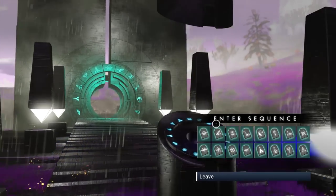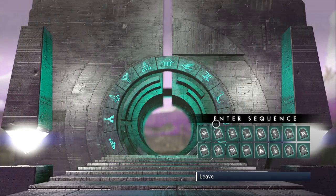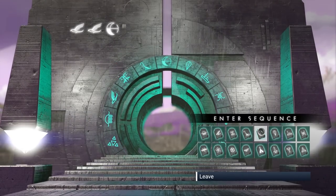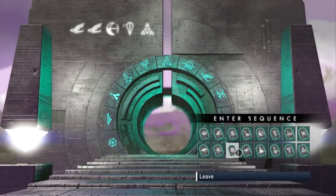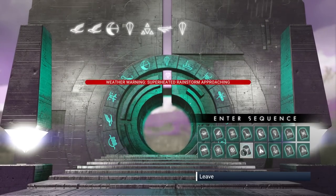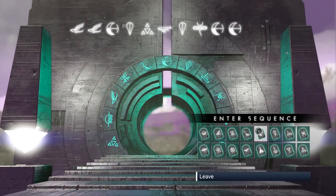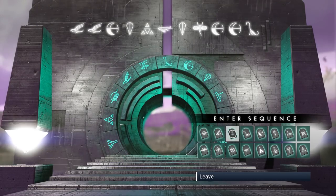Exotics have the best stats in the game, and now we can max them out to the best inventory in the game as well. Here are the coordinates: bird, bird, moon, hot air balloon, triforce, whale, whale, hot air balloon, dragonfly, moon, moon, dinosaur, and then this weird face-looking thing. Take a screenshot or head over to the NMS Coordinates Exchange.